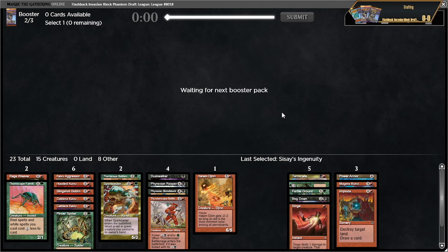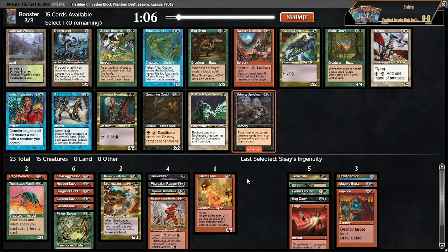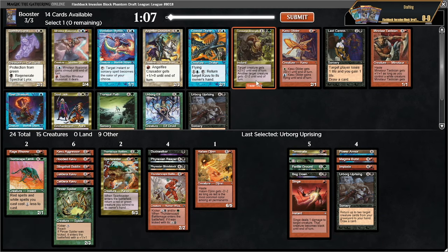Our card quality is really high here — terminate, magma burst, power armor, green-black land. I could take the lane of war dead, but I should probably just take urborg uprising — this thing is just too much card advantage. Sorry, green-black cards. There's no way we ever wheel the lane of war waste. Wow — consume strength! Now we're talking.